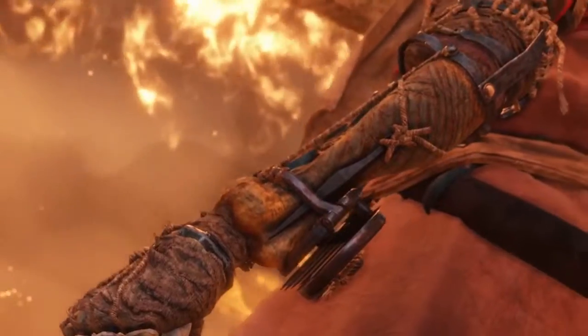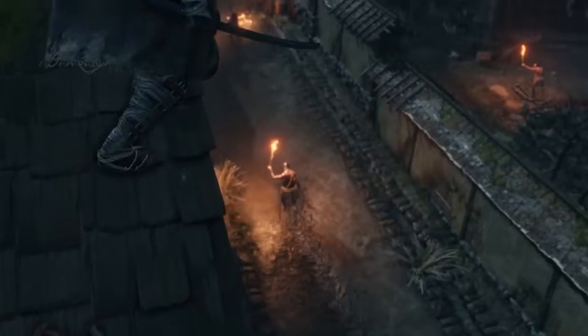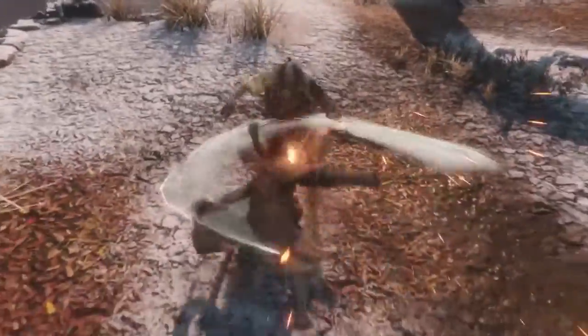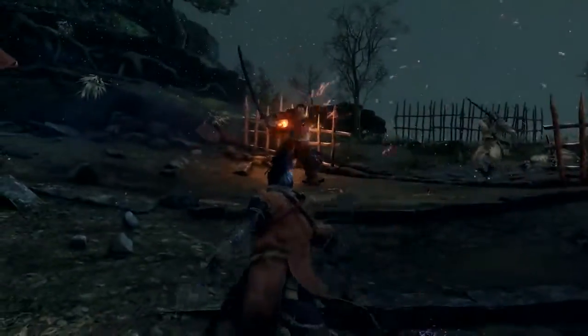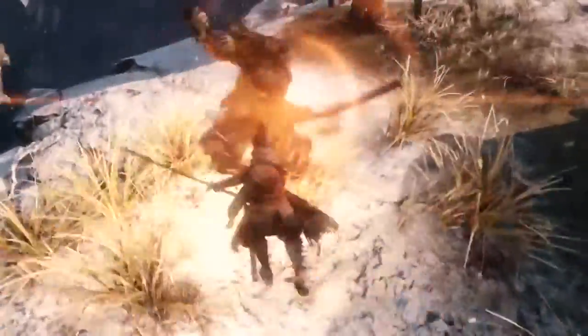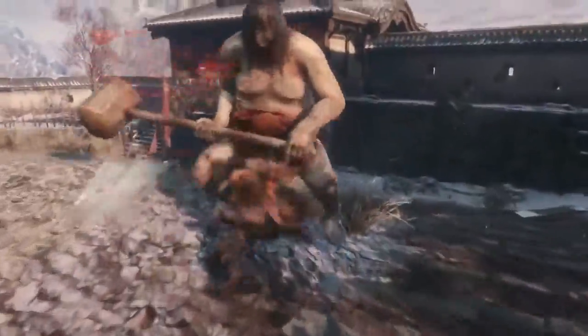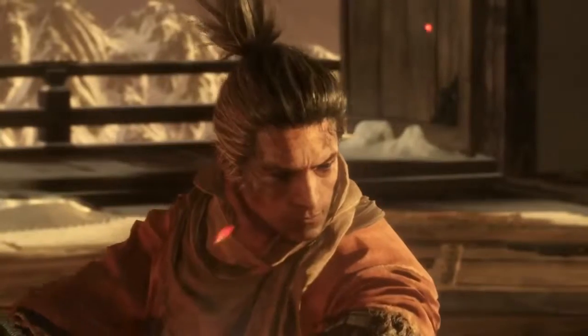The Wolf's prosthetic arm changes how he fights. This mysterious shinobi tool can be outfitted with an arsenal of powerful items, like the grappling hook — use it to explore new areas or gain a tactical advantage. Break shields with the loaded axe, drag enemies closer with the loaded spear, or set them ablaze with the flame vent. Stun and confuse enemies with shuriken and firecrackers, or deflect heavy attacks with the loaded umbrella. Mix these powerful tools with your sword to find new ways to kill ingeniously and tip the odds of the fight your way.